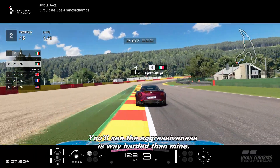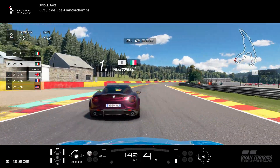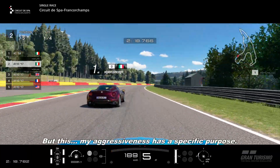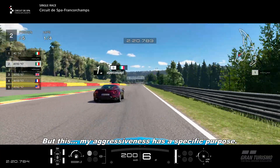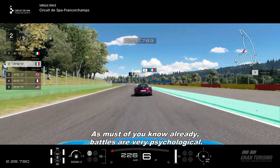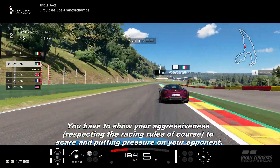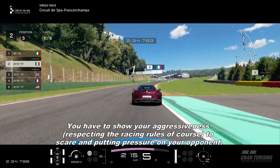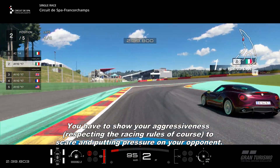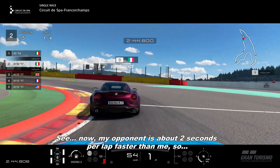Again I protect the inside, but this time I don't manage to keep my racing line because of the understeer, so there is a light contact between us. Luckily nothing too serious. It looks like a dirty move but trust me it isn't. Try watching some real races of the past on BTCC or DTM — you'll see the aggressiveness is way way harder than mine. Yes, I must admit I'm very aggressive on defending my position, but this aggressiveness has a specific purpose.